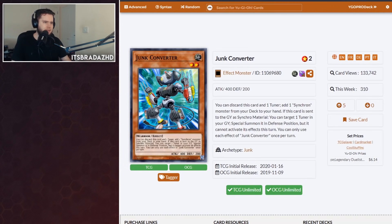We're getting Junk Converter, a brand new Super Rare. Level 2 — you can discard this card and 1 tuner to add 1 Synchron Monster from your deck to your hand. It's kind of like Tuning but another copy, so you could technically have 6 copies and ditch things to the graveyard. Getting this in the graveyard means you can summon it back with things like Junk Synchron — search Junk Synchron, summon it, get your level 2 out, there's your material for Junk Warrior. If it's sent to the graveyard as a Synchro material, you can target 1 tuner in the graveyard in defense mode, though it can't activate its effects. So you go into Junk Warrior, then bring back your Junk Synchron to go into Stardust Dragon.